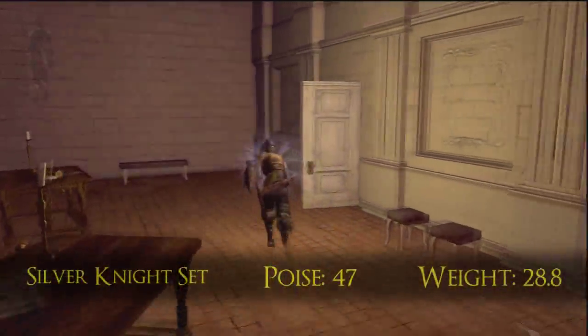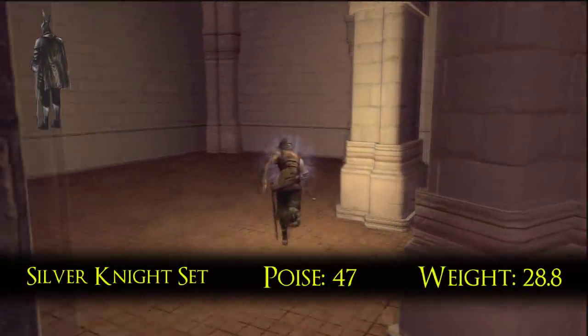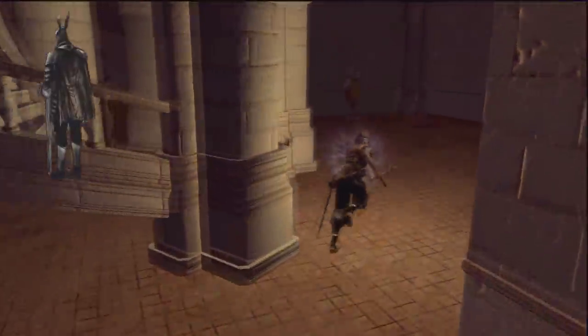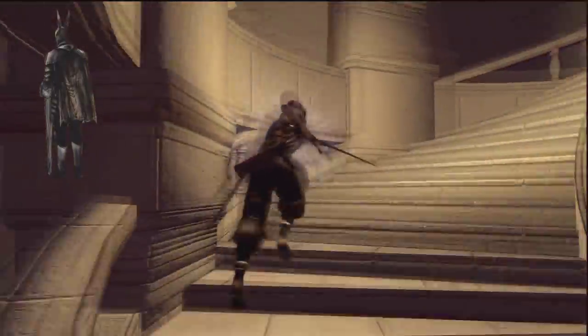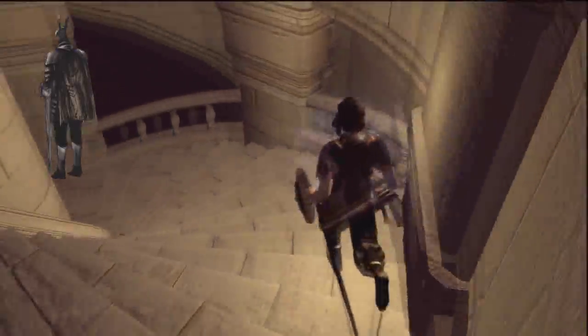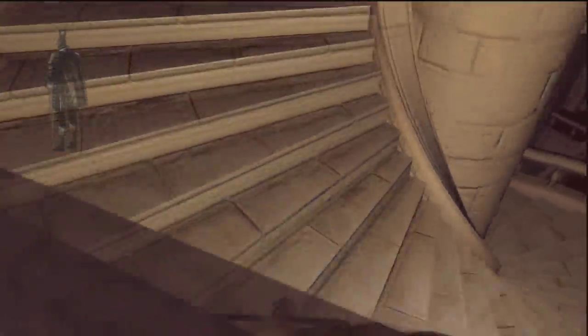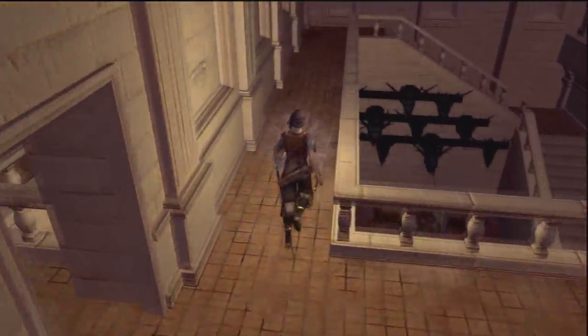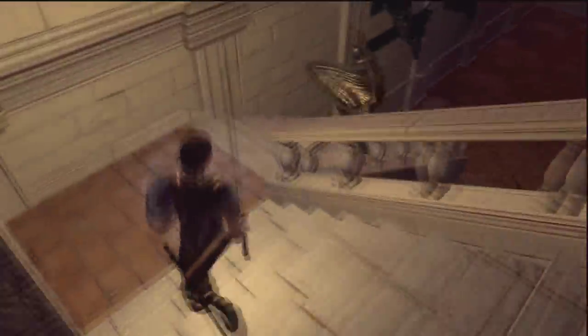The Silver Knight set is comparable to the Black Knight set from last time, although it is slightly inferior to its darker version. The Silver set is found for free in Anor Londo, so you can actually get some use out of it before New Game Plus, unlike the Black version. To get the Black Knight set, you have to go to the Kiln of the First Flame, which is the final area, so it's kind of useless at that point.